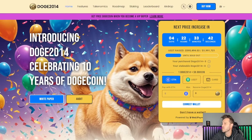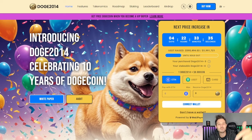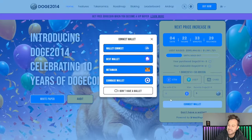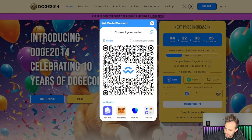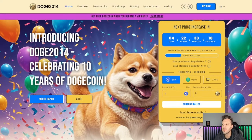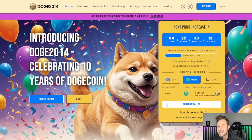We got Doge 2014 on the screen right now. If at any time during this video you find yourself interested in buying, make sure you use that link down in the description below or the pinned comment. It's going to pull you up to this page right here. It is super easy, safe, and secure. All you have to do to connect your wallet is click on Wallet Connect. You can scan the QR code with the Trust Wallet on your phone and click Connect. From there, simply determine how much you want to buy — at least $1,000 USDT.